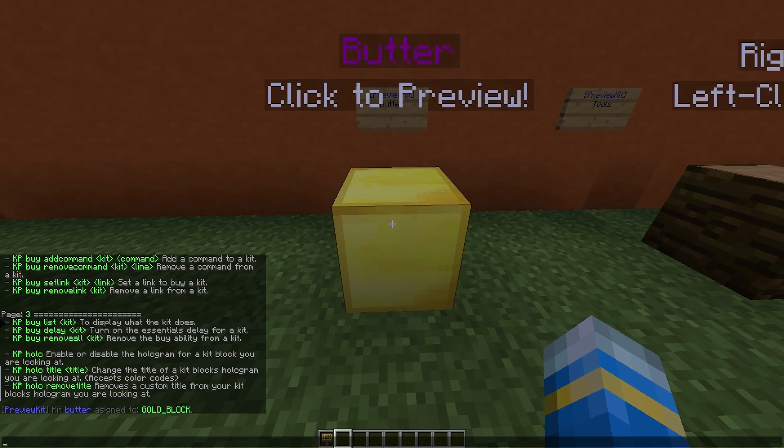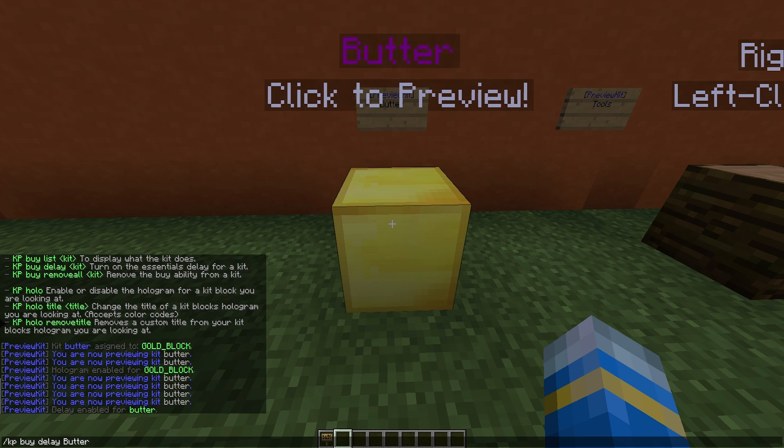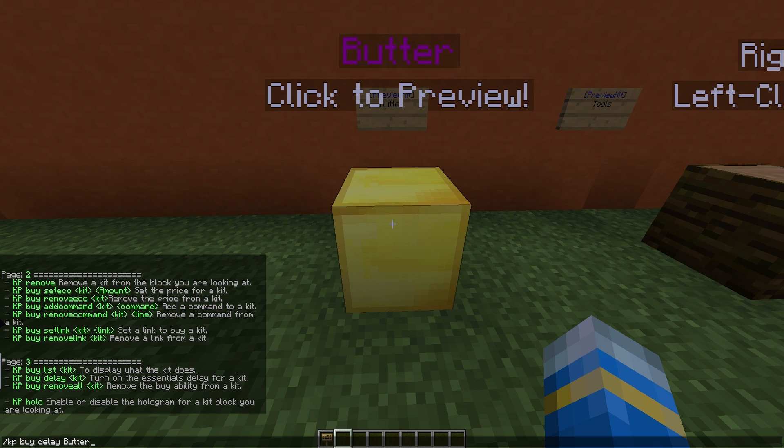You can do /KP and then 'buy delay' to set the delay, which is from Essentials. So make sure you have Essentials kits if you're going to use this plugin. This is for kit 'butter'.